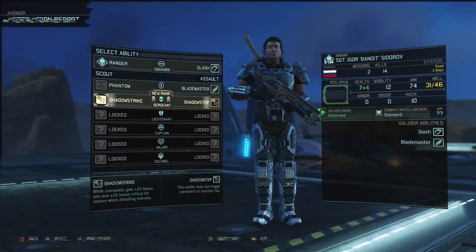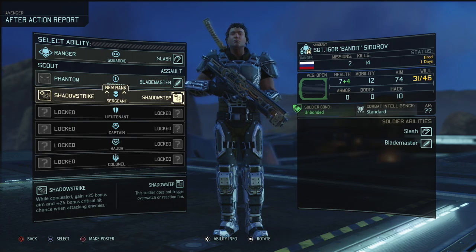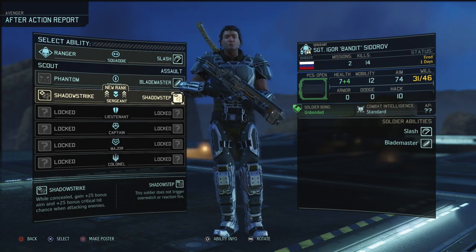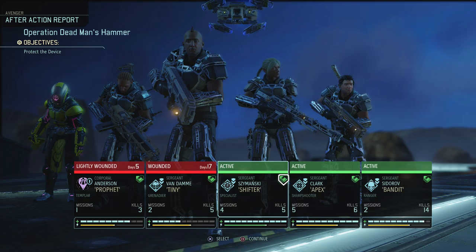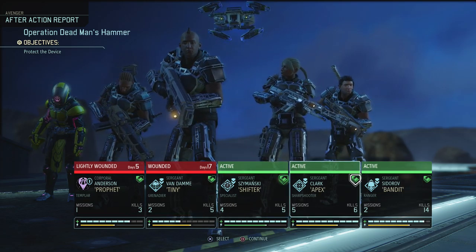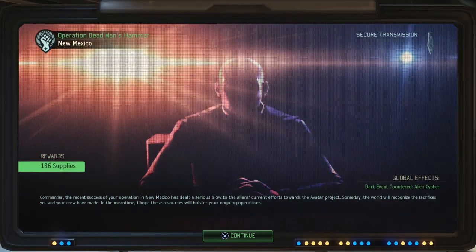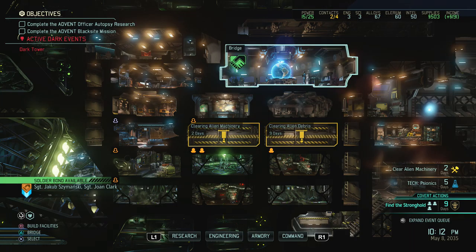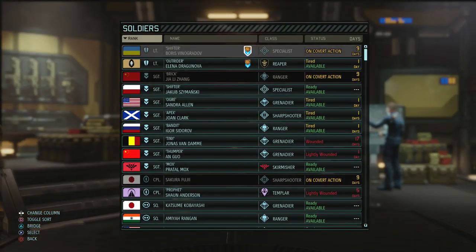We'll do the next mission — we might actually want to take out the story mission. Suppression is also very useful sometimes, but if I have some soldiers with one skill and some with another, I'll take two of these out on my missions anyway. It's okay if they can punch through armor or cover, and if they're not then it's fine if I have a second one — I can use Shadow Step.